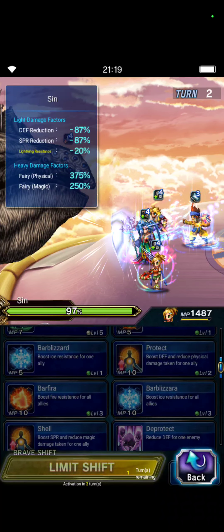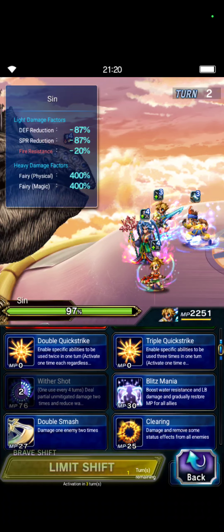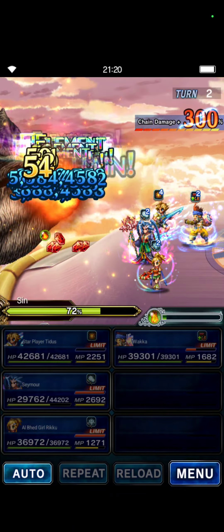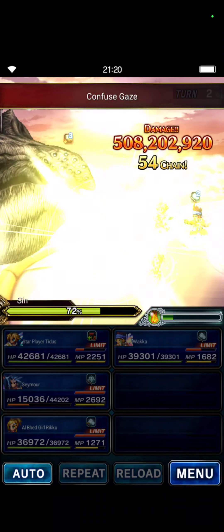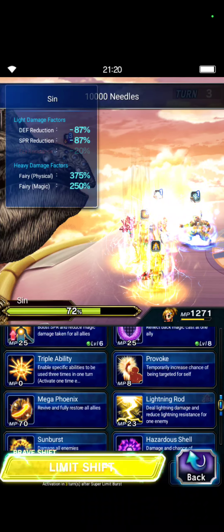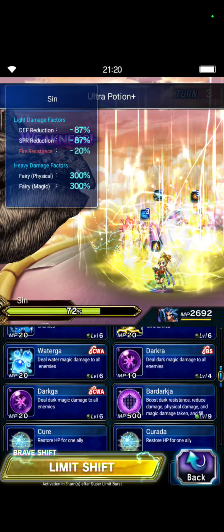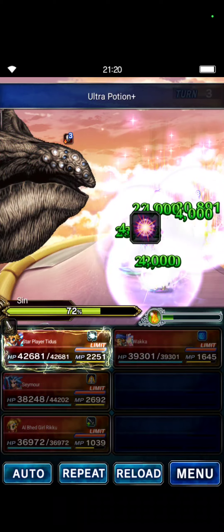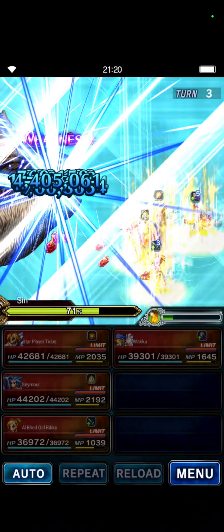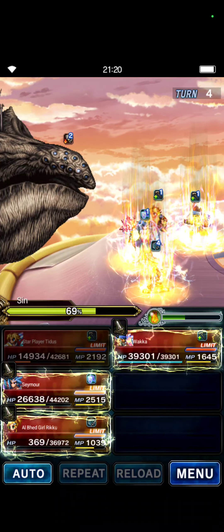Gauntlet, Gaze, Gravijar — pretty much the same. Seymour will now Guard. Riku will do chaining — three times Tall Boy and three times Drain Tackle. Titus can't do his LB yet, so Titus first for big damage. Turn 3: we need the 10,000 Needles. Riku will reapply the Fairy Killer and do a double potion to heal Seymour. Seymour will do Dark Cry, and Titus will do Energy Rain and Double Quick Hit for a little chip damage.